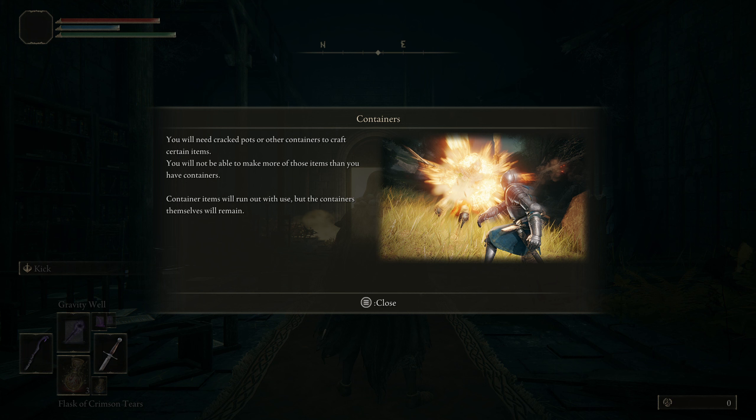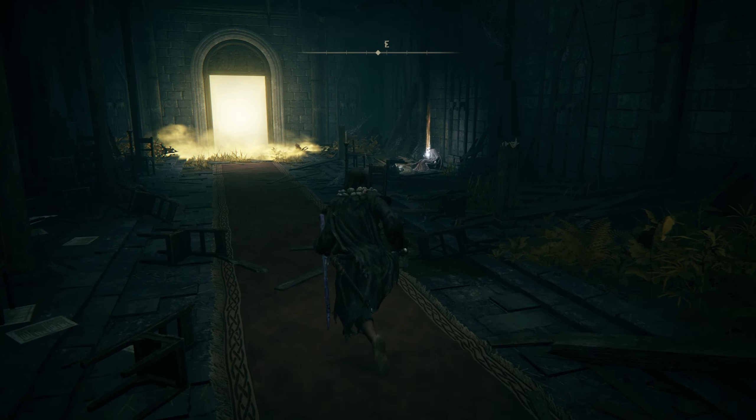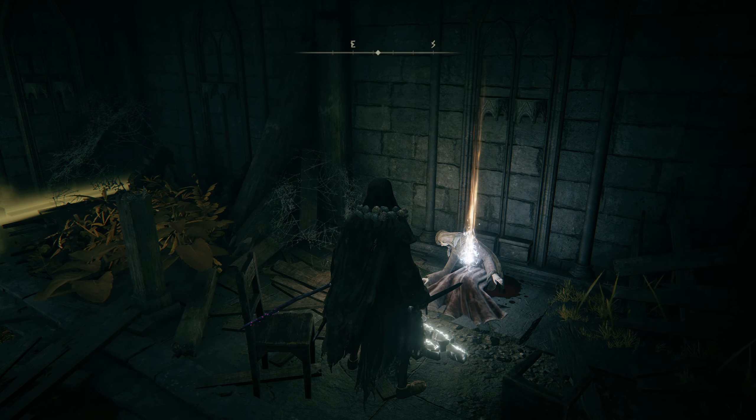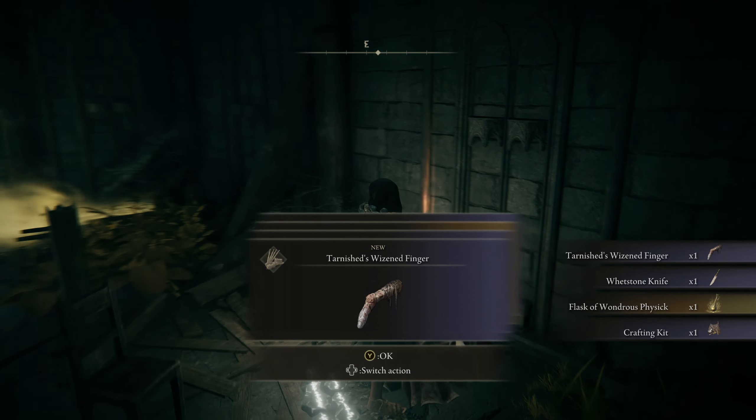Alright, here we go. There's a tutorial tip about containers — you'll need crackpots or other containers to craft items, and items will run out with use while containers remain. We start in the same spot as normal. We get to start out with the Tarnished's Wizened Finger, the Whetstone Knife, Wondrous Physick, and the Crafting Kit. That's pretty cool.